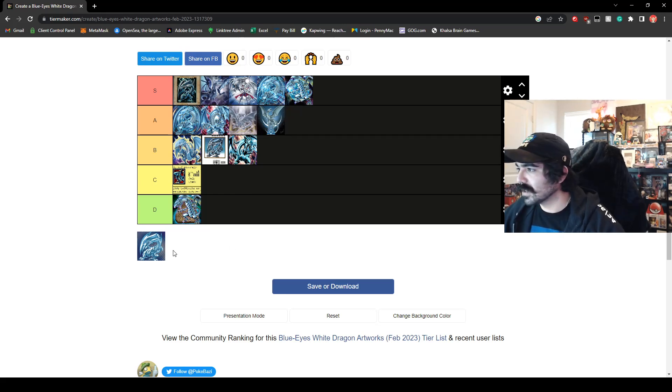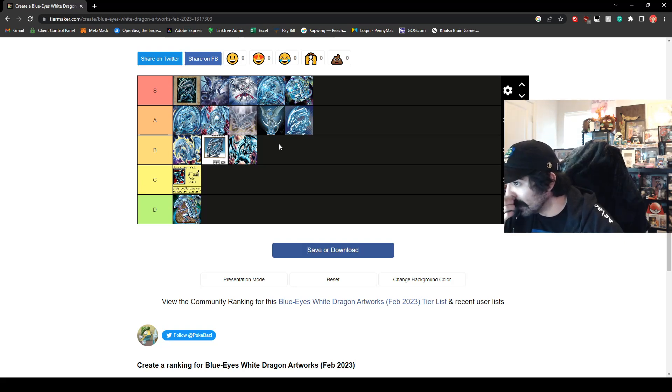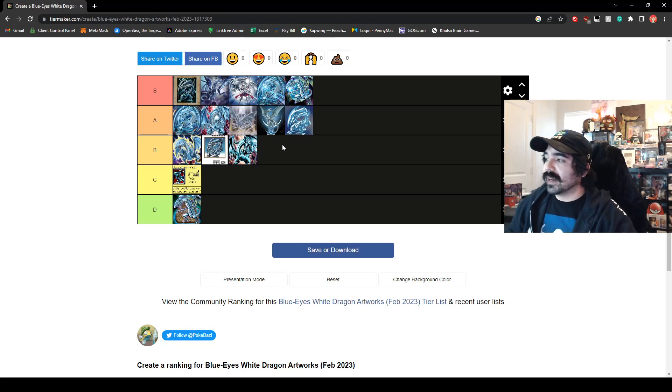Last but not least, the OG — the one that started it all. Well, technically it's the Bandai, but for all of us older collectors, we didn't have Bandai cards back then. Unless you stumbled upon one from somebody who visited Japan through your sister's cousin's cousin or something. We're going to place this one at, honestly, A tier. It does look amazing and it's better than the Legend of the Blue Eyes art, but it's not beating out any of the ones in S tier. It's a very solid representation of what the Blue Eyes White Dragon is — it's from the show — but it's not S tier in my opinion.